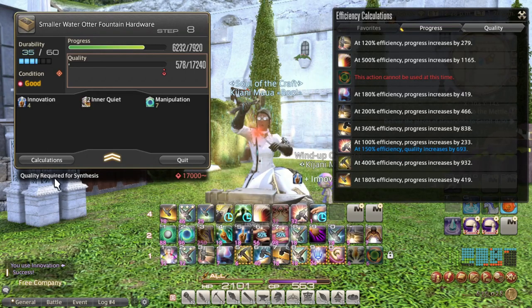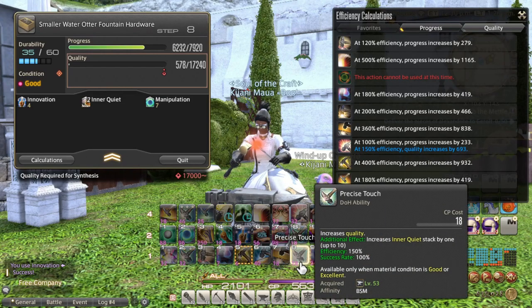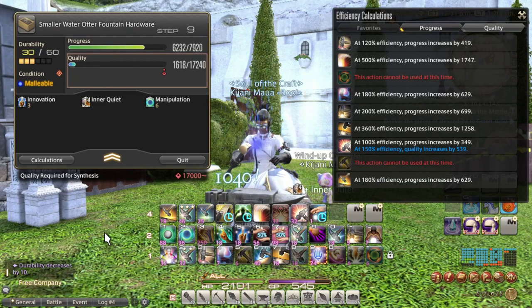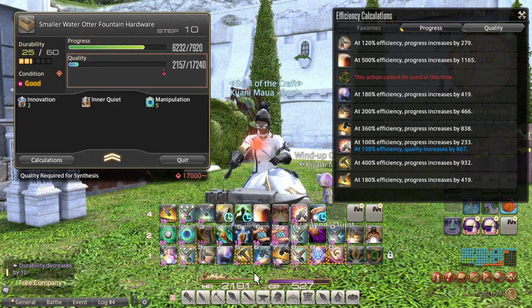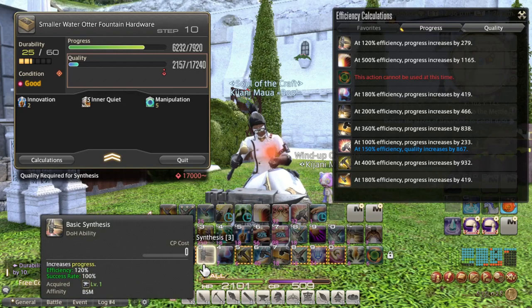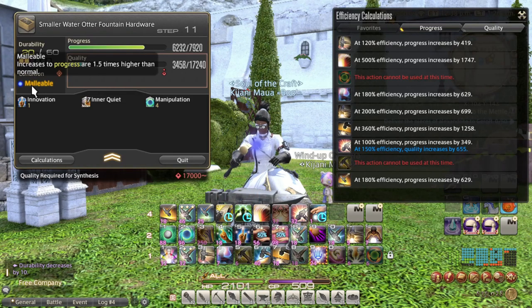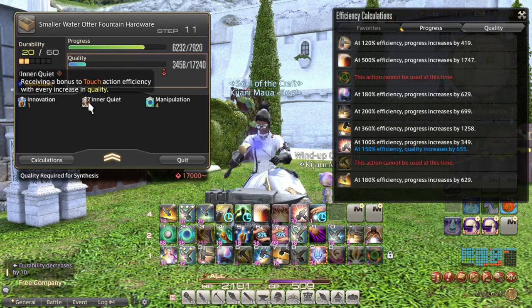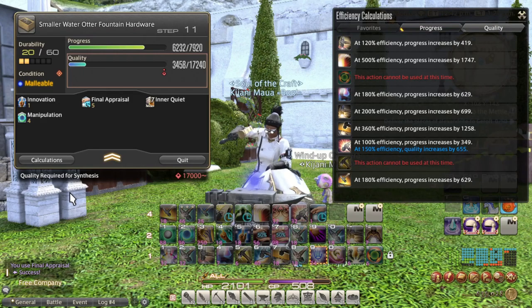Jumping into the quality phase starting with innovation. I have a good condition, so I'm using precise touch to get two stacks of inner quiet. Then I'm going to use the 1-2-3 quality combo to increase quality — starting with basic touch, then standard touch. Oh, I have a good condition, so I'm taking precise touch instead, leaving me with seven stacks of inner quiet. I got a malleable condition with seven stacks. Whenever I have seven, I like to use the 1-2-3 quality combo to make it an even 10 stacks. But first I'll try to take advantage of the malleable condition by using rapid synthesis.